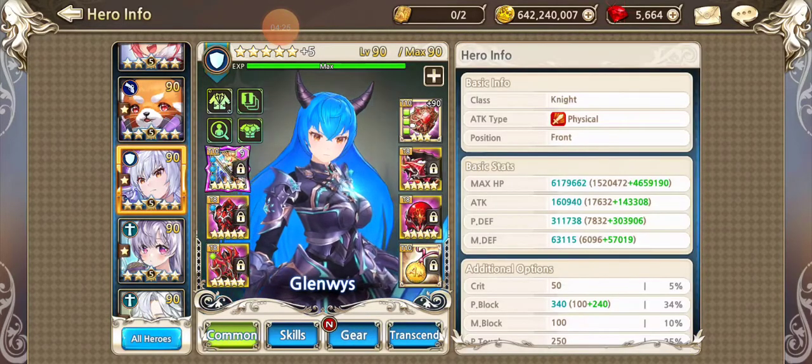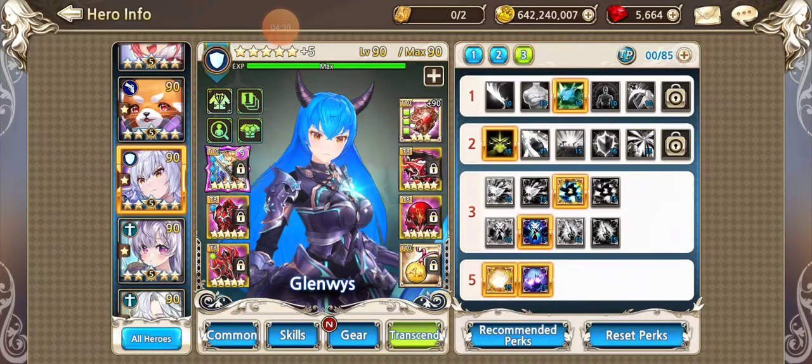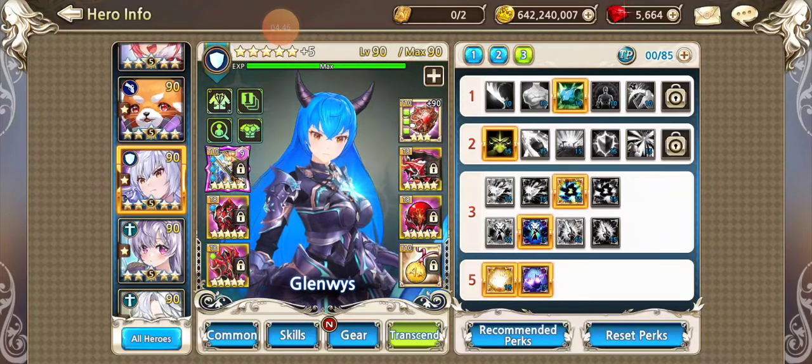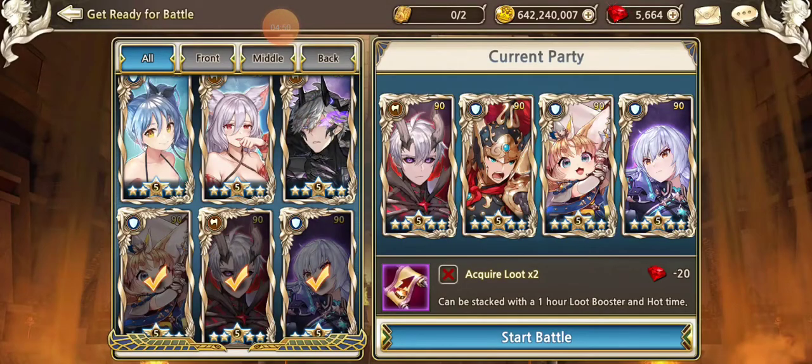This will put her PDF up well over 300,000. With the perks — another 25% and another 35% — I'm really hoping it closes the gap. This also frees up a perk slot on Loman as well.